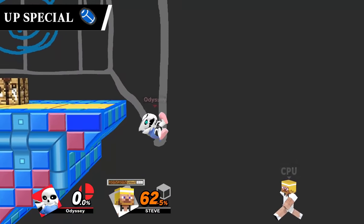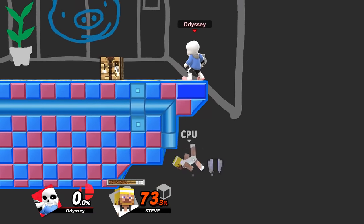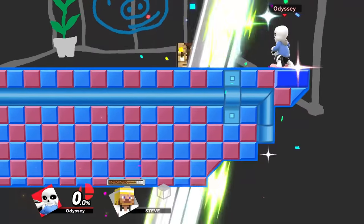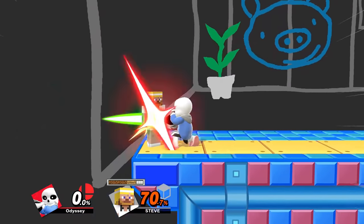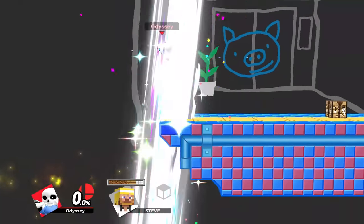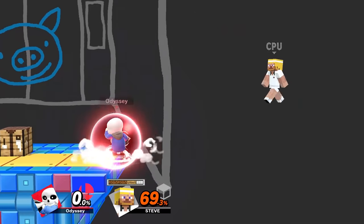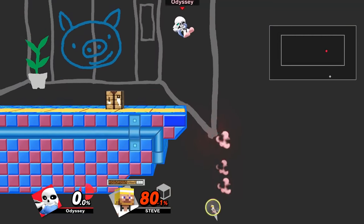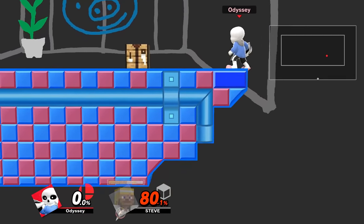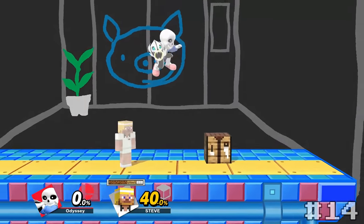Mii Gunner's up special, Cannon Jump Kick, is the definition of a fun move. It might be their worst up special because it barely helps recovering, but it more than makes up for that in its attacking powers. The spike hitbox on this explosion is deceptively massive, even being able to hit below the ledge while standing on stage. There's really not many more things more satisfying than running off stage and blasting an explosion in your opponent's face before making it back yourself. I just really love this move, placing this at 14.